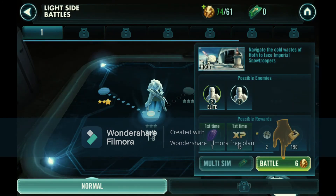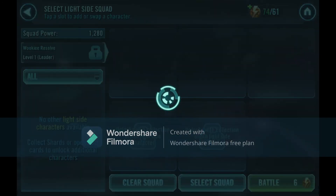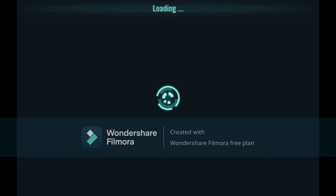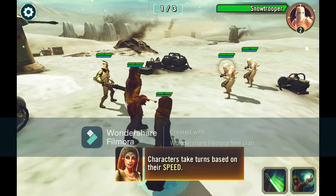What's the story behind this one? Navigate the cold wastes of Hoth to face Imperial Stormtroopers. There's a multi-sim option - that's the option that will instantly give us rewards if we win with three stars. Let's do battle number three.